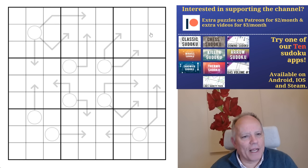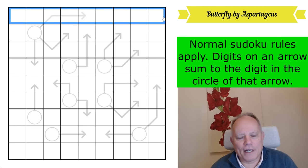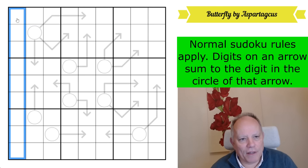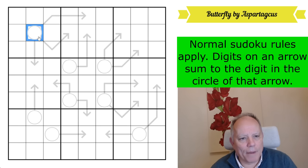I will explain the very simple rule set we're working with today, and then explain the name of the puzzle. Normal Sudoku rules apply — we're using one to nine in every row, every column, and every three by three box. Digits on an arrow sum to the digit in the circle of that arrow. Those three together add up to make the number in there, those two make the same number, and those two make the same number. Digits can repeat on arrows if allowed by normal Sudoku rules.